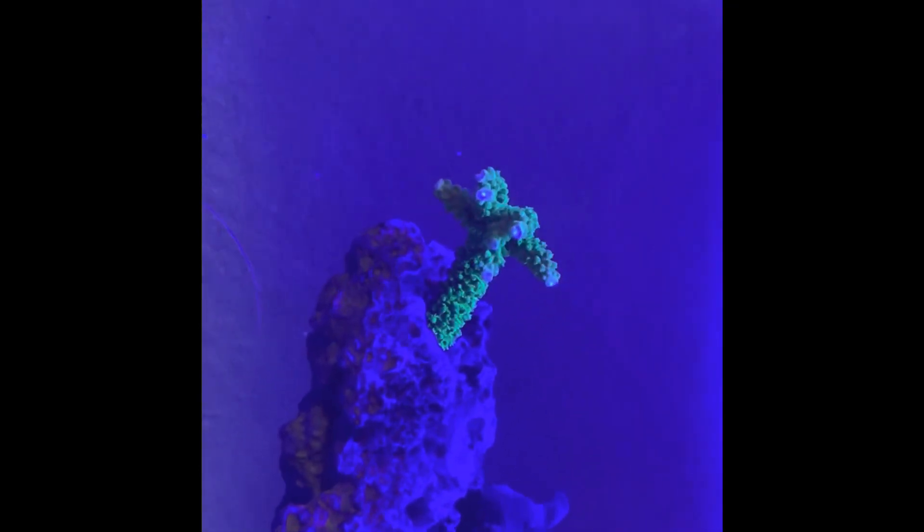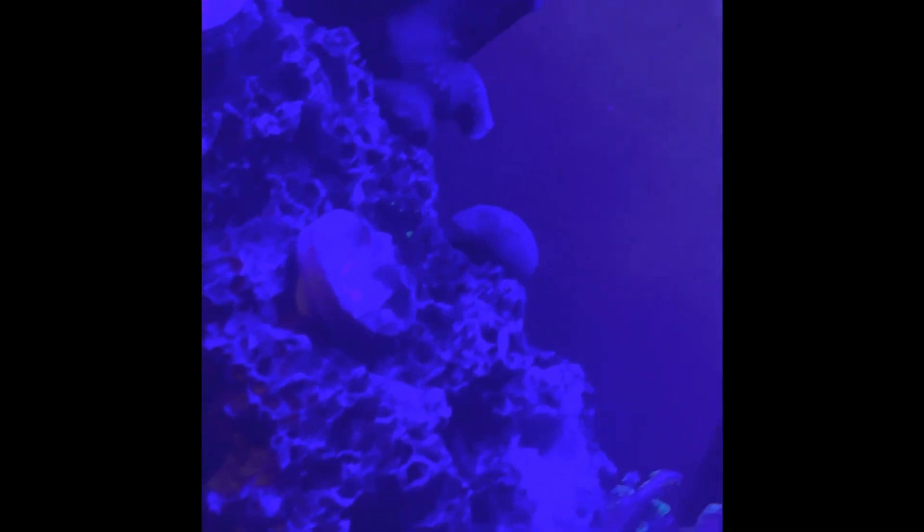Just to bring you in on some of the stuff we got: a pretty cool green Slimer, Blue German, some type of Cyphastria — it's a little tiny one. I don't know what that guy is, but it's some type of encrusting type too. We got a green Cyporia, and also a blue and a purple or pink one — kind of the same. They're pretty cool. Beginner SPS.